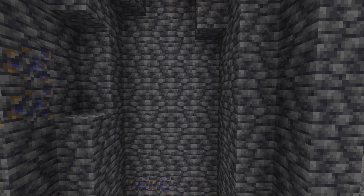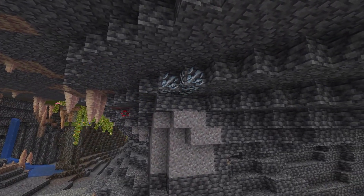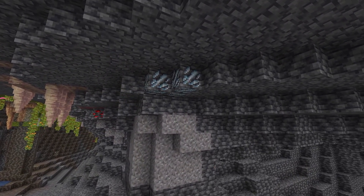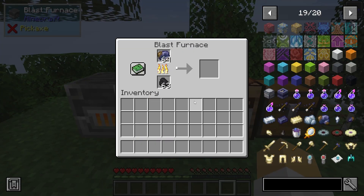Lead can be found at Y level minus 40 to Y level minus 20 in the world, while Silver generates a bit higher up between Y levels negative 15 to plus 5. After you're done mining the precious ores, you can smelt them into ingots.